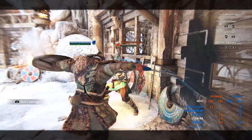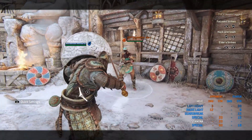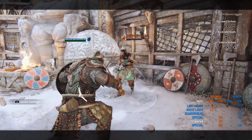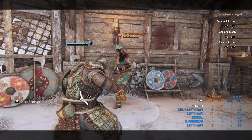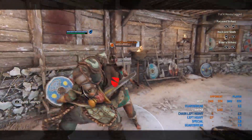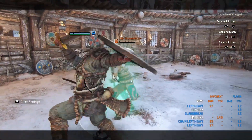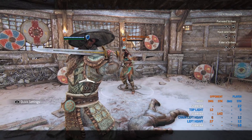Sometimes you don't want to do the headbutt — just empty dash forward and go for a guard break. Sometimes dash forward light to catch their dodge, or dash forward zone attack to catch their dodge attack. For the out-of-stamina punish next to a wall: guard break, throw opponent to the wall, hold the guard break all the way, then immediately press double heavy — that's a guaranteed double heavy and a lot of damage.